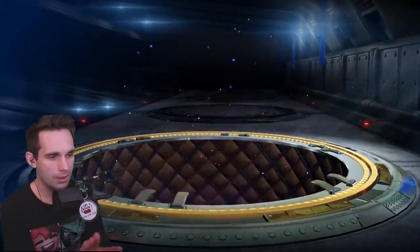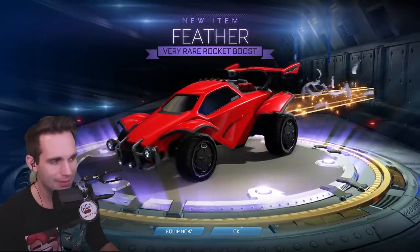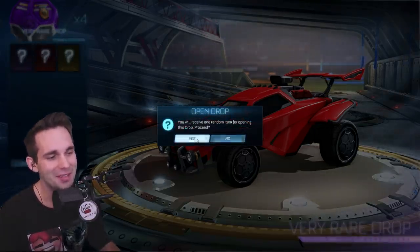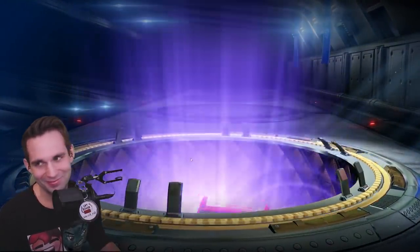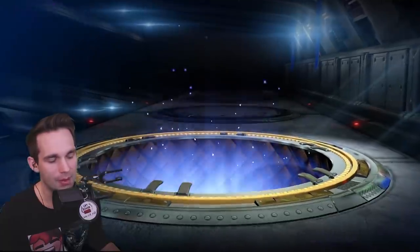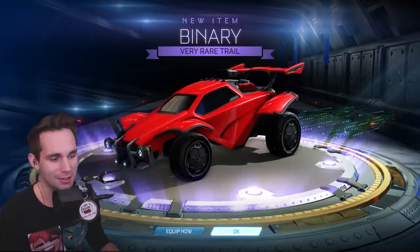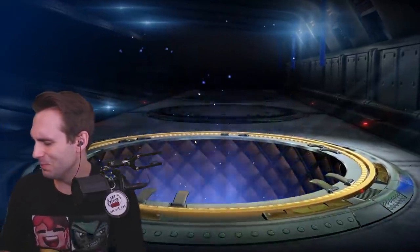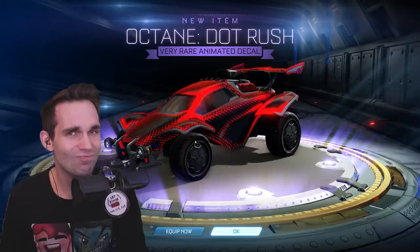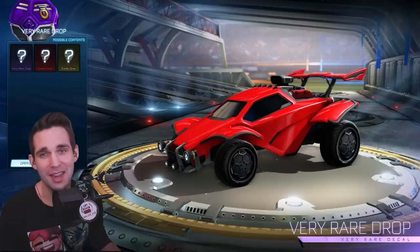Five very rare drops left — come on! Very rare. Feather — that's a disappointment. We're halfway through and we haven't gotten an exotic. Statistically speaking, the next four are gonna be very rare, I know it. Ya Mains — I have a lot of Ya Mains. I probably have most painted versions of the Ya Mains. If we don't get a single exotic from these I'm going to be a little tilted. We've only got two left.